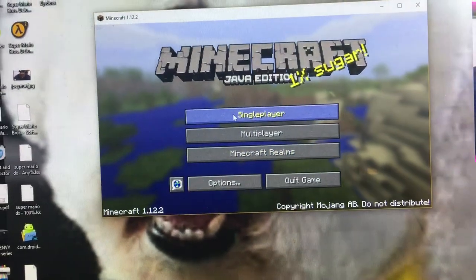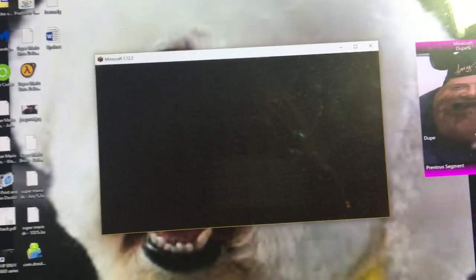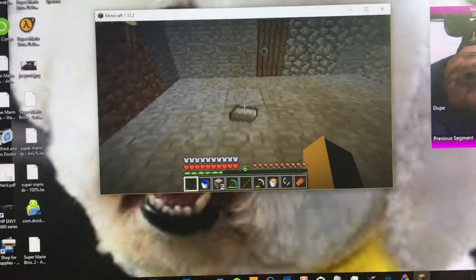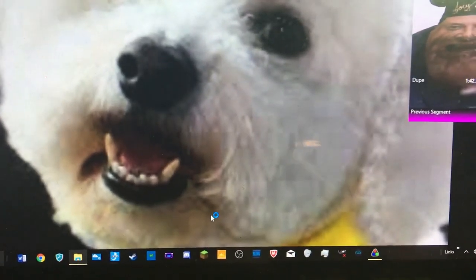Go back into the world — which is that world — and then you pick up the item, and then you alt+f4. You'll get a crash dialog on your screen.